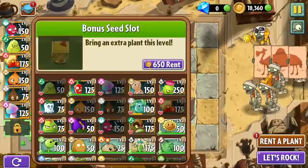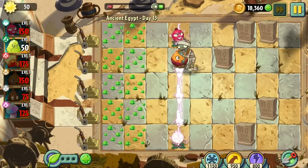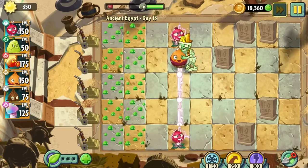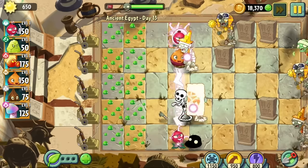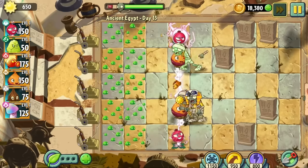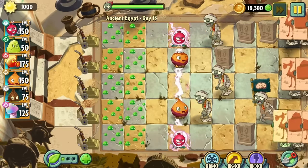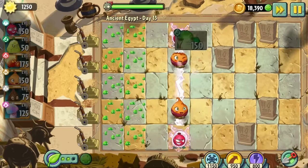Day 13 is a mold colony level. It's fairly easy because our strategy generally doesn't rely on planting in the back row anyway. We like to have our electric currents a little far forward and a couple sweet potatoes, and we can push it forward just one more tile to fit some sap flings in the furthest back row when we have enough sun. I decided to just go easy and not use any sap flings for the level because I really didn't need them — the electric current and sweet potato strategy works really well for this world by itself.